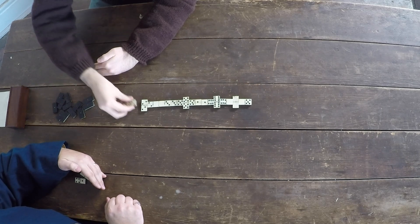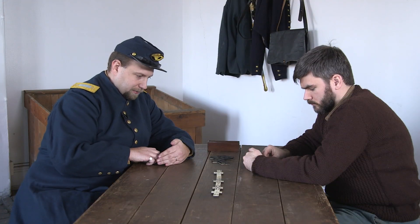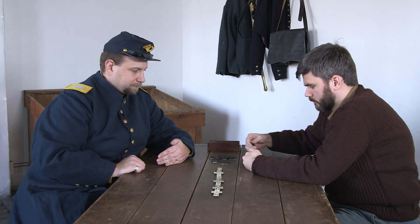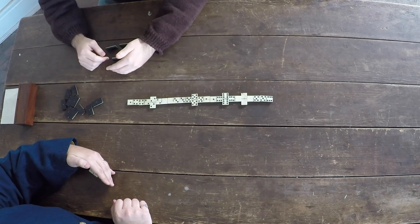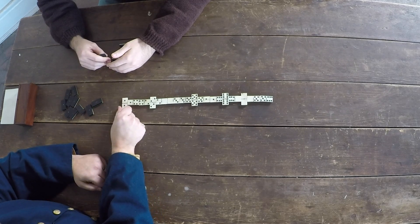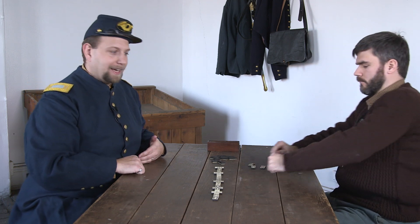Looks like he was blocked too, so he's drawing — and he got lucky and got one to play. Now I can play off of him. He drew but he can't play it, so he has to draw another one. That one he's able to play. And I have a double ace and I am out — so I won this hand.